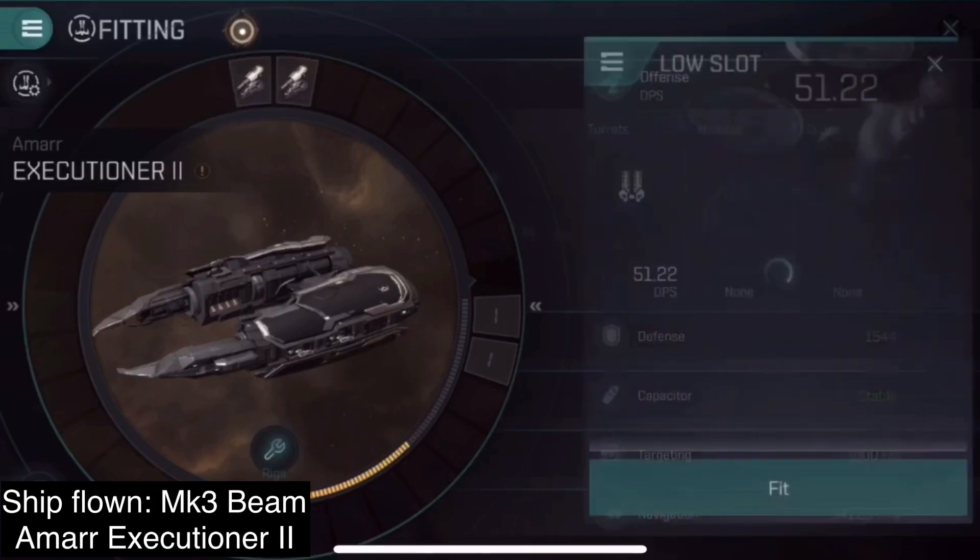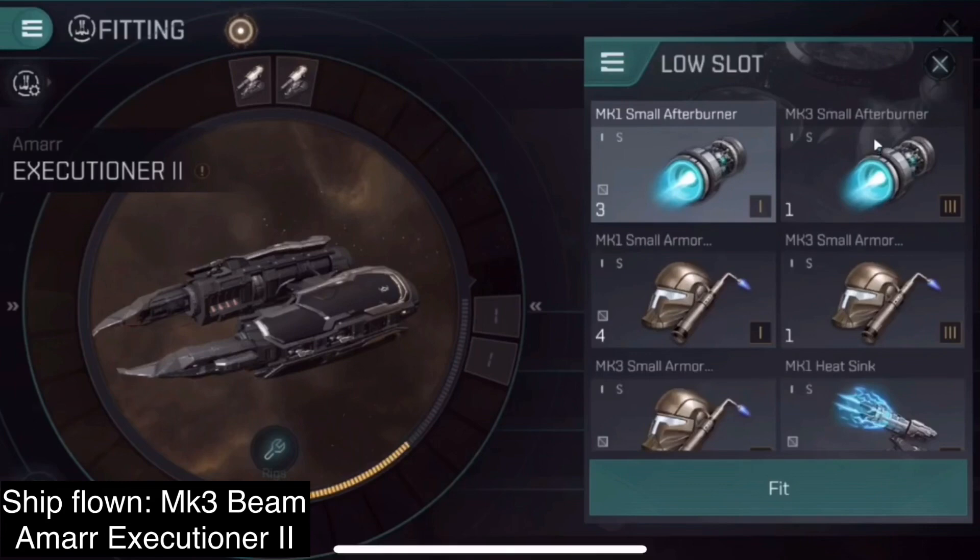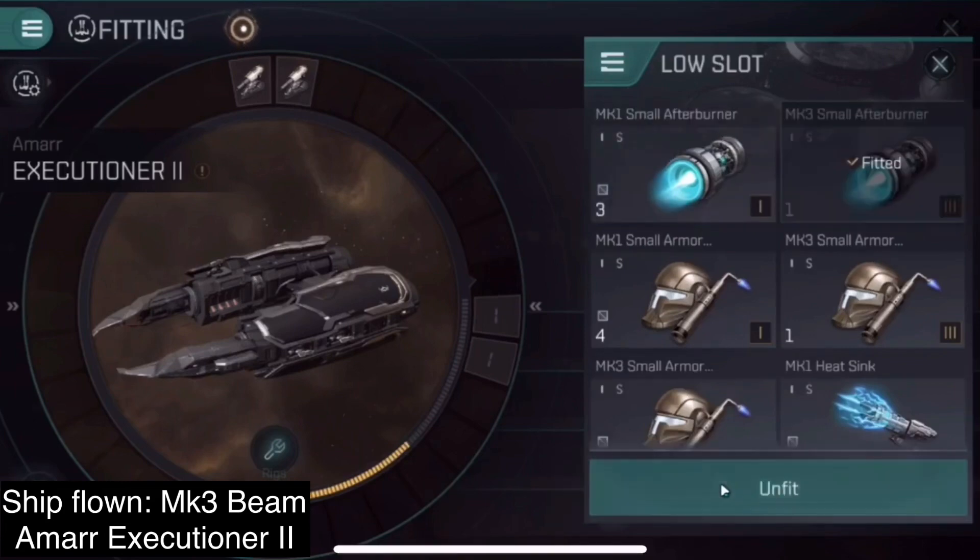I use 10 so that even when I use my afterburner, which should push me to a further orbit because I'm at higher speed, I'm still within optimal range.